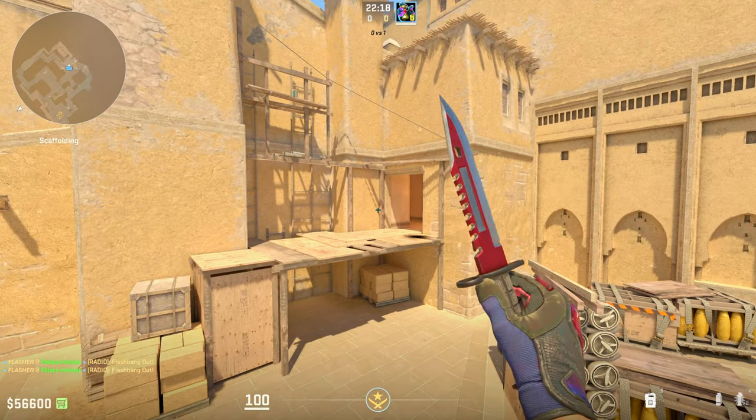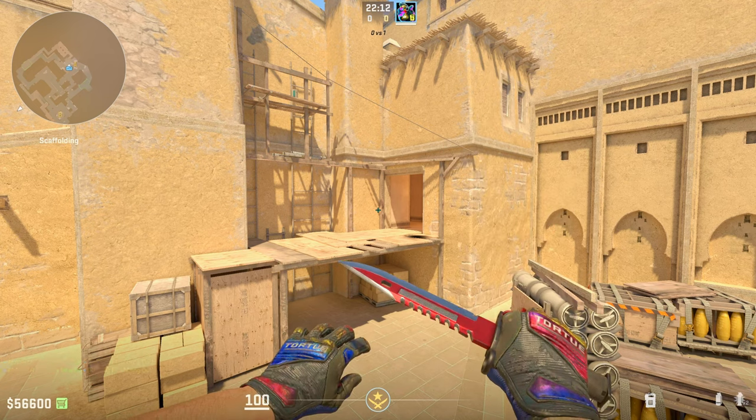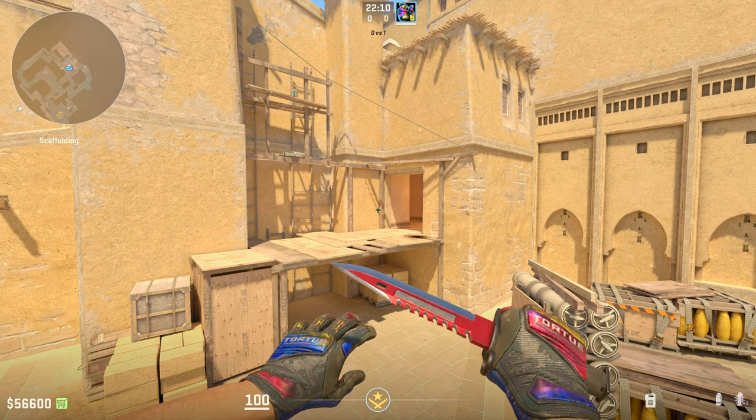You may be asking: hey Flasher, there are other spots on Mirage than just palace. Well that's why you need to check out my other videos where I give you the best pop flash lineups you need to know in CS2. Thanks for watching.